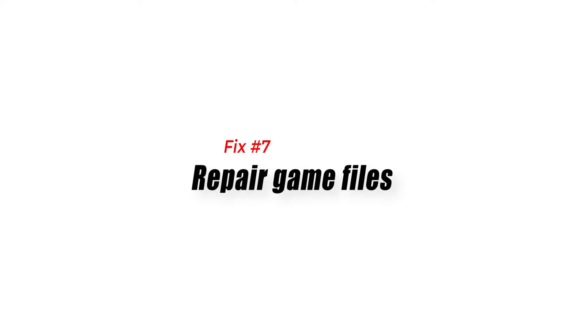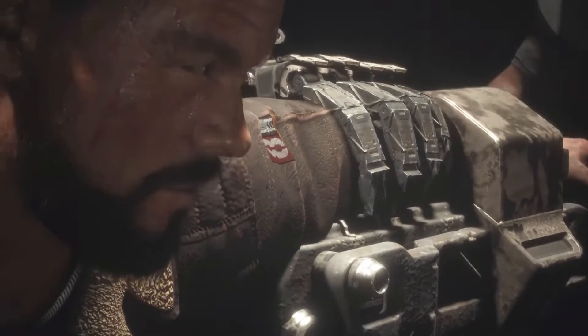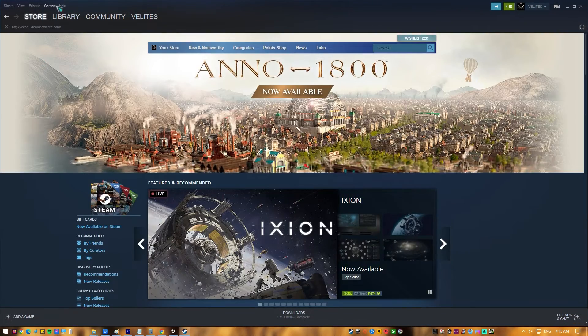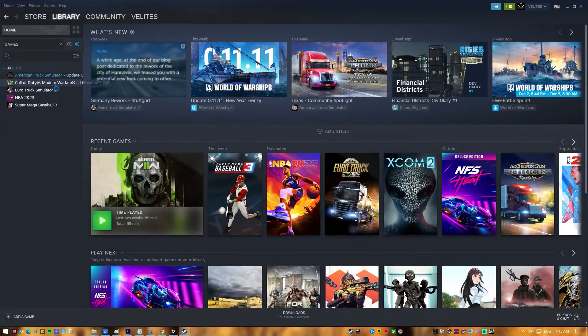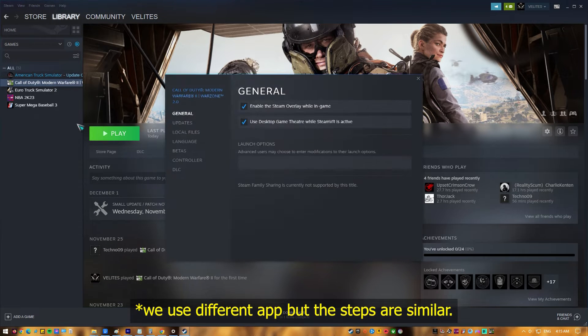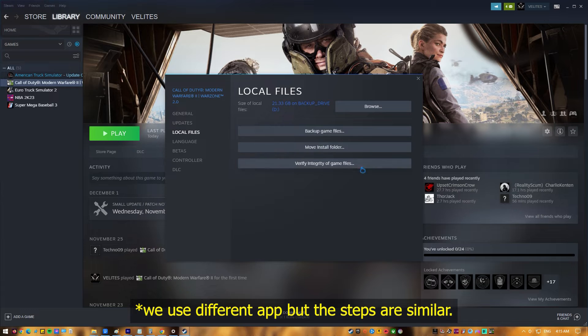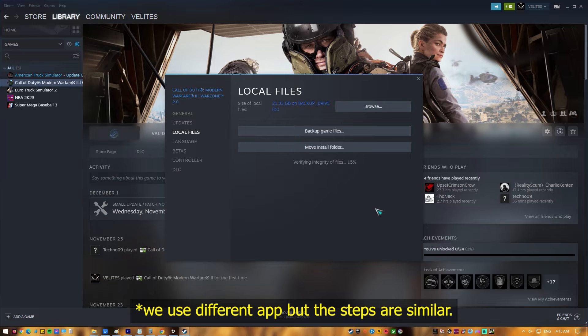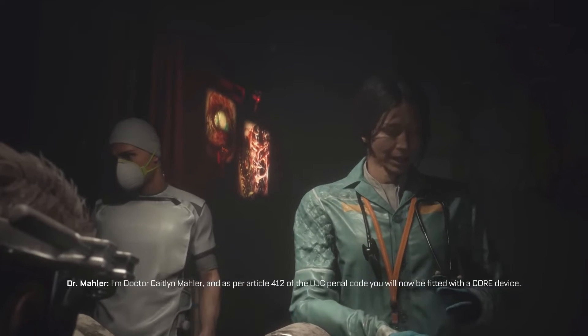Fix number eight: repair game files. If your Callisto Protocol gameplay continues to lag, go to your game library, look for Callisto Protocol, and right-click the icon. Select Properties from the drop-down options, choose the Local Files tab, and select Verify Integrity of Game Files to begin the repair process. Run Callisto Protocol again to check if the issue is gone.